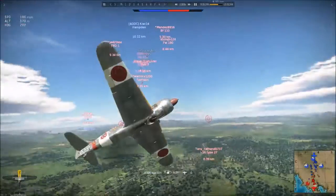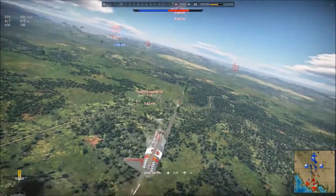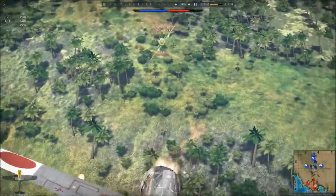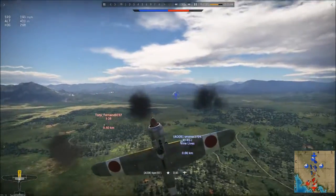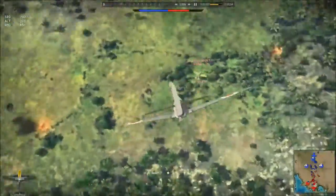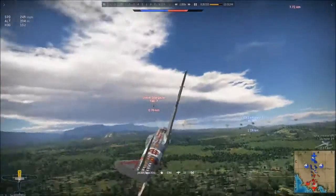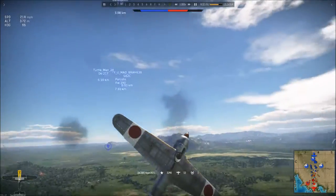Something flies past me — it's an I-16. I try to get another shot on the Ishak but he misses with all his shots. S'mores and Trix are back here, but Trix isn't a fighter and S'mores isn't a bomber, so I don't really expect them to help much. Trix nails the Ishak. Then an LA-7 appears and I decide to get the hell out of there.